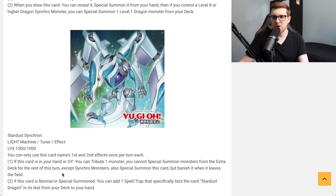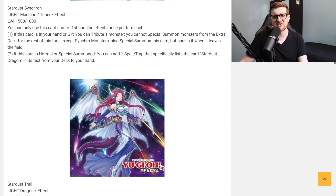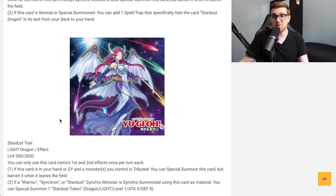If this card is normal or special summoned, you can add one spell or trap that specifically lists Stardust Dragon in its text from your deck to your hand. It's a Level 4 tuner, so it allows you to go into other Level 4s to get to Stardust Dragon. When it's special summoned off that effect, you can add a spell or trap listing Stardust Dragon — there are already some decent ones out there.